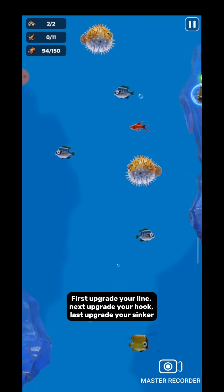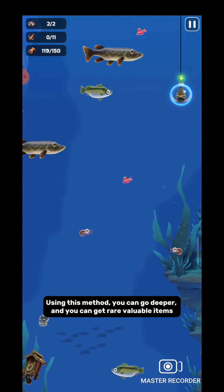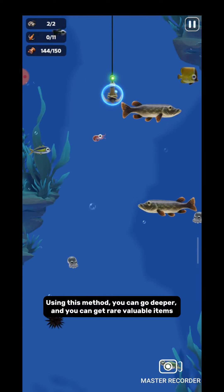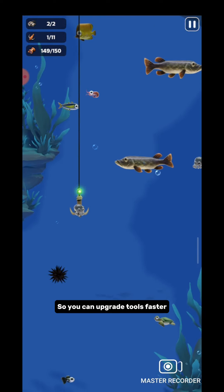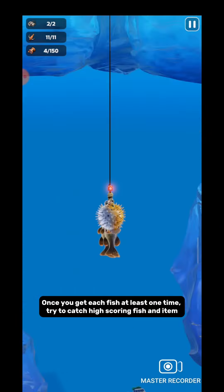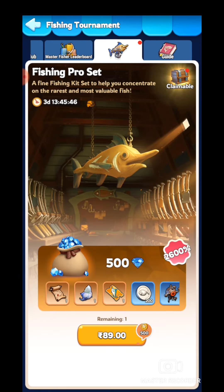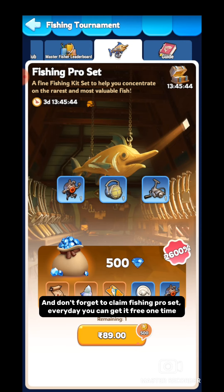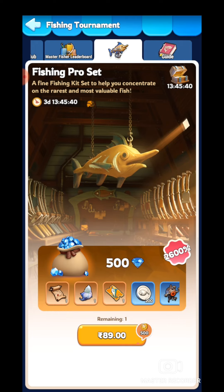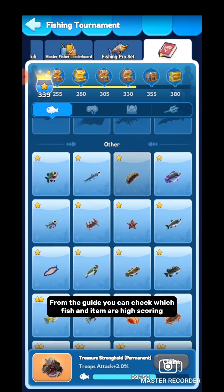First upgrade your line, next upgrade your hook, and last upgrade your sinker. Using this method you can go deeper and get rare valuable items, so you can upgrade tools faster. Once you get each fish at least one time, try to catch high-scoring fish and items. Don't forget to claim the fishing pro set every day — you can get it free one time from the guide. You can check which fish and items are high scoring.